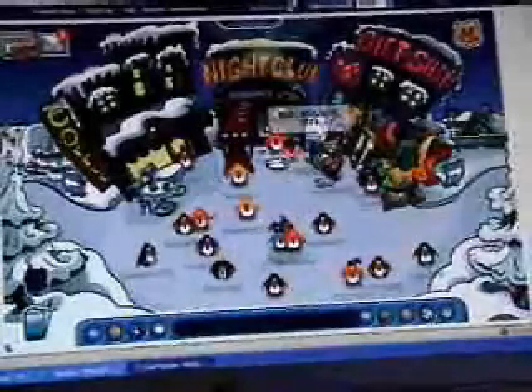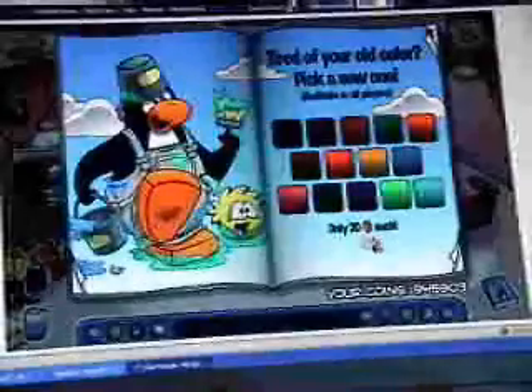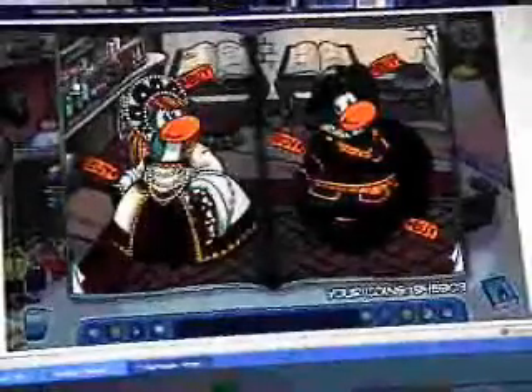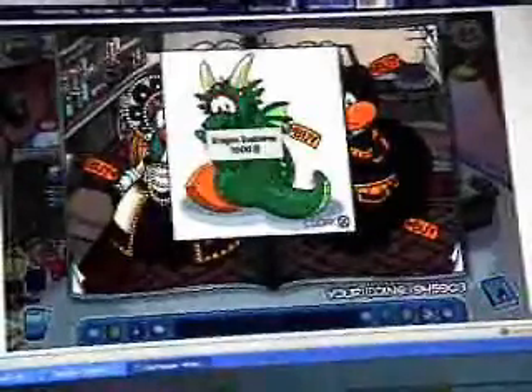Now let's get going to the gift shop. Now we're in the gift shop, click on the catalogue. Click on the little candle on the stand and you'll get a dragon costume.